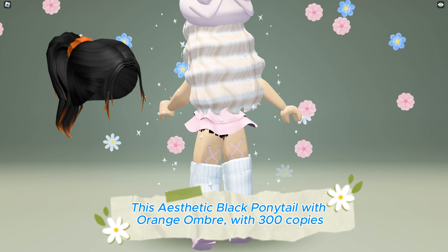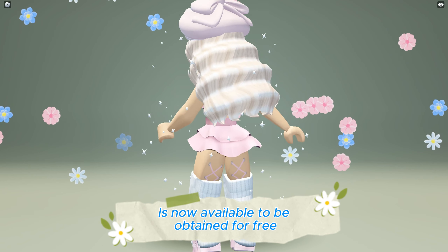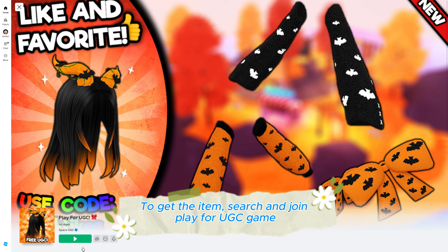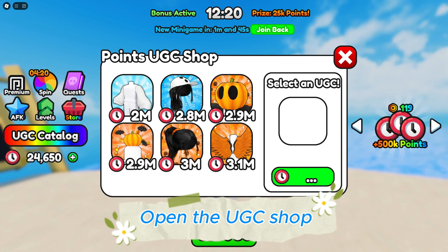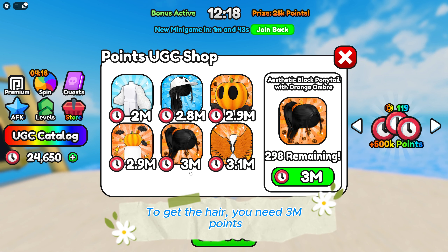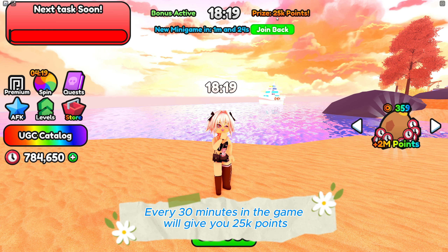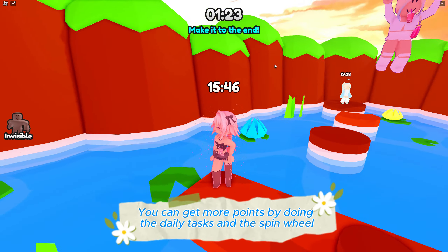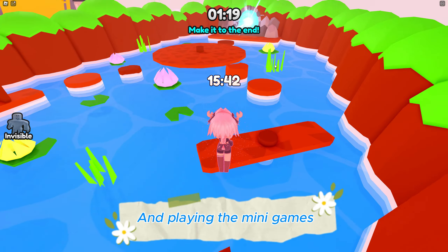This aesthetic black ponytail with orange ombre with 300 copies is now available to be obtained for free. Search and join the Play For UGC game, then open the UGC shop — to get the hair you need 3 million points. Every 30 minutes in the game gives you 25,000 points. You can get more points by doing daily tasks, using the spin wheel, and playing the mini games.